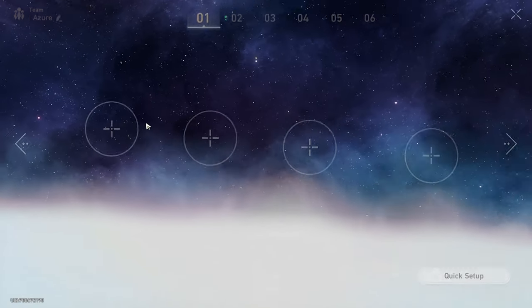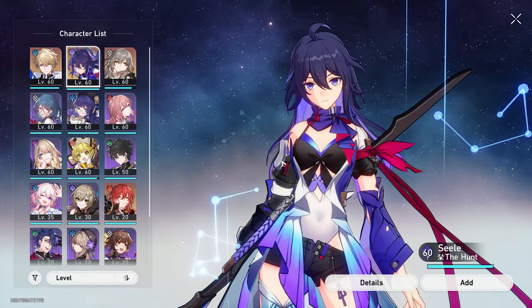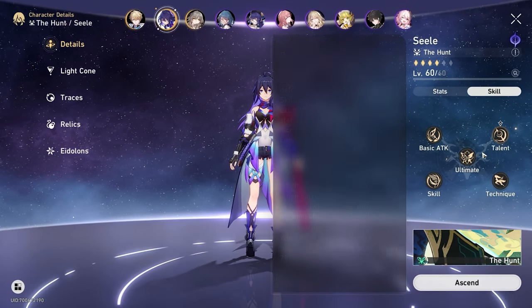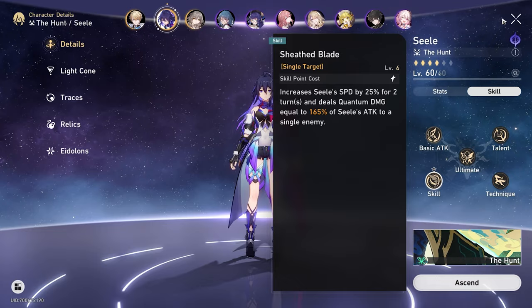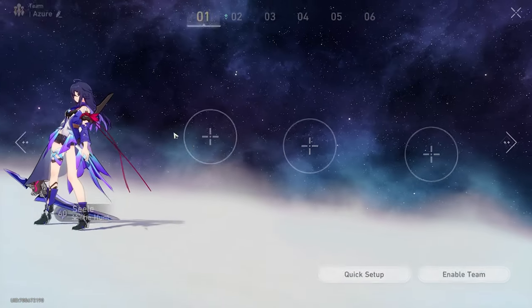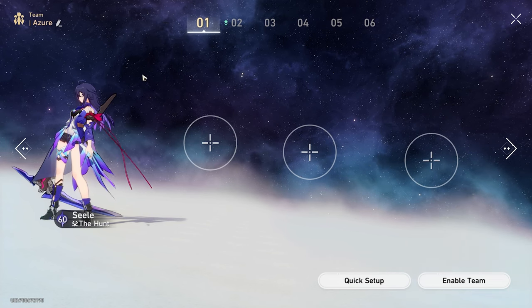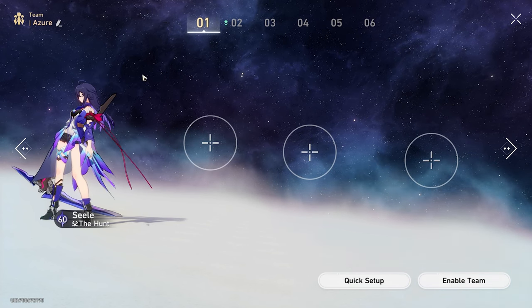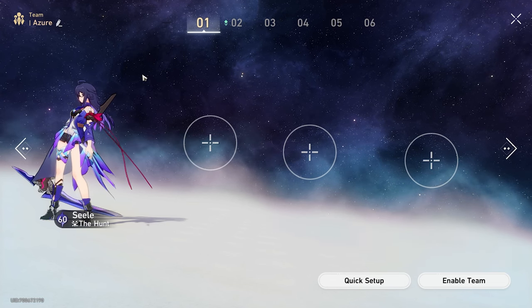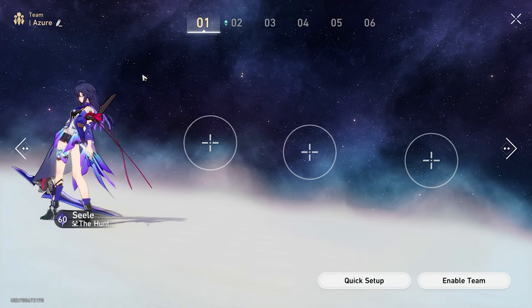So let's say I was building a team around Selea, for example. She's a single target DPS — I've read her skills. Based on her talent and skill, she eats turns, and I could build a team around her. There are two obvious comps you could make — just general type of comps — around a single target DPS character.